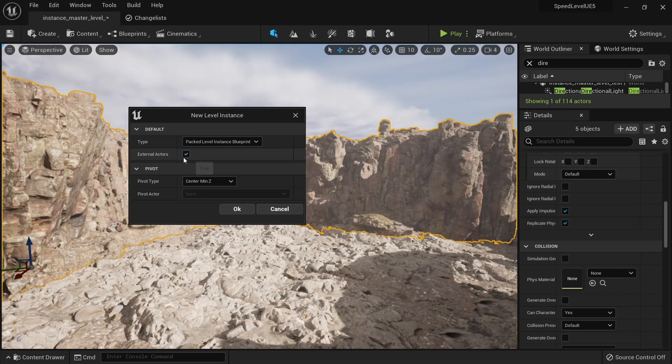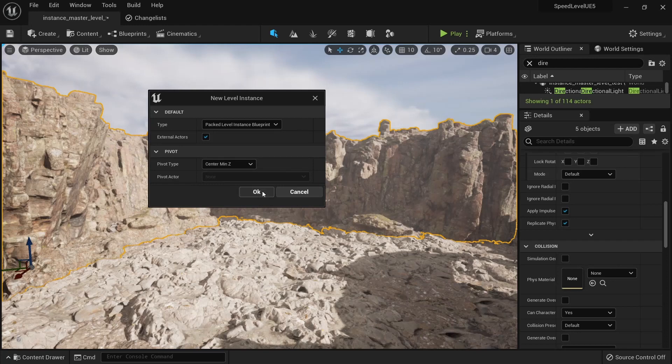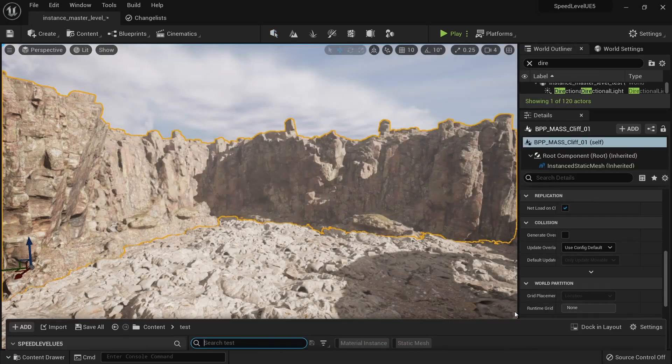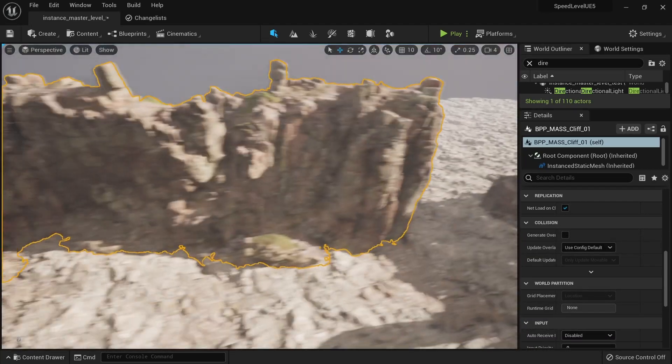I'll choose Pack Level Instance Blueprint and then choose 'Center Min Z' — this means the pivot point will be at the center on the minimum Z axis. I click OK, then choose a name for my new map. I'll call it 'mass_cliff_01', which will also create a blueprint with the prefix 'bpp_mass_cliff_01'. I click Save.